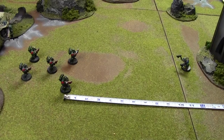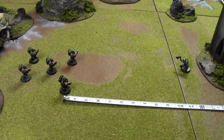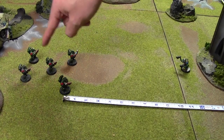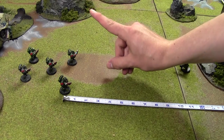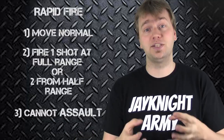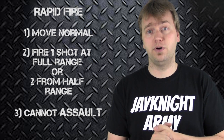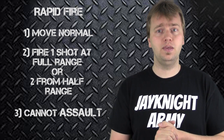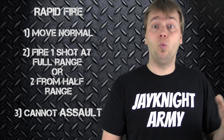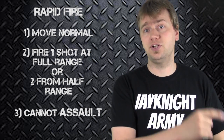Furthermore, if a squad is at mixed distances — for example, some squad members within 12 inches and some outside of 12 inches — you treat them as individuals. The individuals within 12 inches can fire two shots, and the individuals at more than 12 inches can fire one shot. You add up all the shots and roll them together. That's essentially rapid fire weapons: two shots at half range, or one shot at full range, and you cannot assault afterwards.